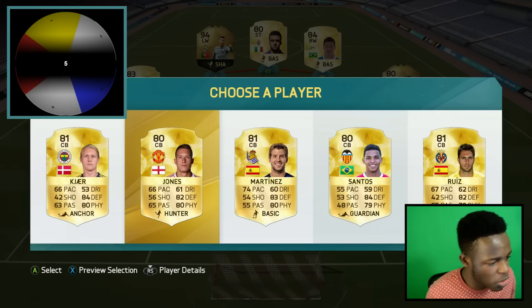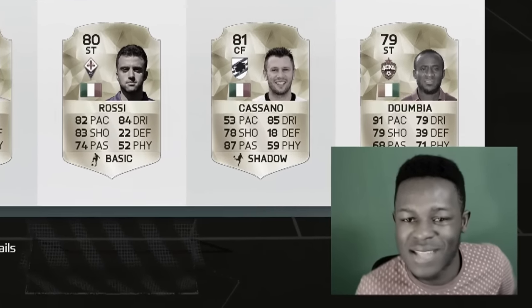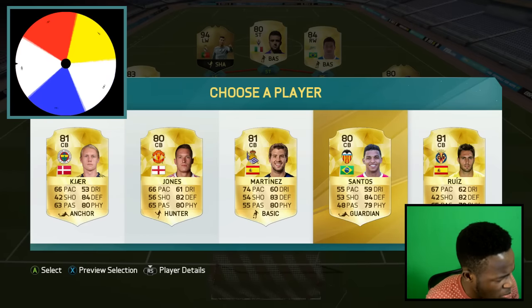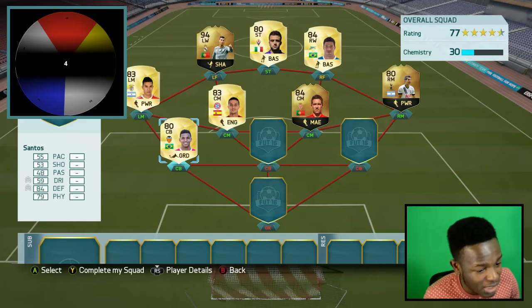For the right back we have the choice of Kajay, Jones, Martinez, Santos, and Ruiz. Spinning the wheel and we get ourselves number four - it's Santos, getting into the team.